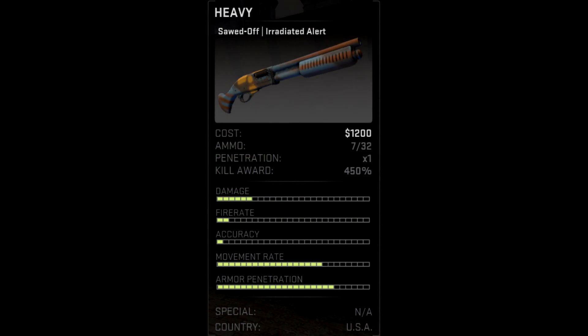Hey guys, this week we are going to talk about the Sawed Off shotgun. The Sawed Off is the terrorist side only and it costs 1200. It carries 7+32 rounds and has a kill award of 450 or 900 per kill. We will talk about penetration rate in a bit.